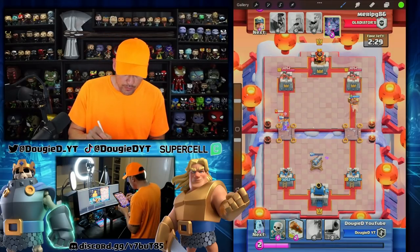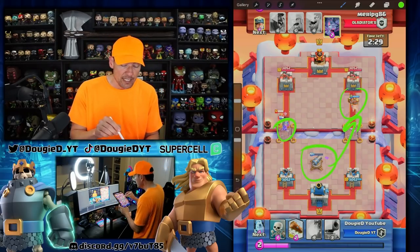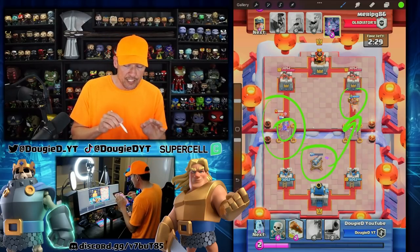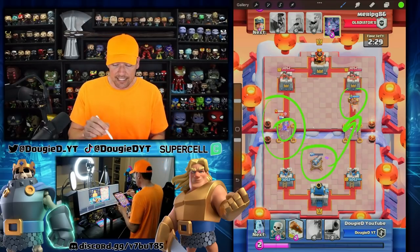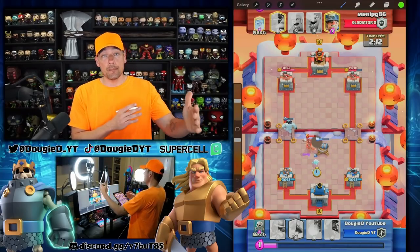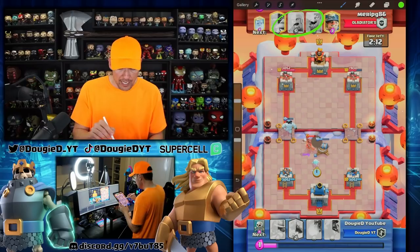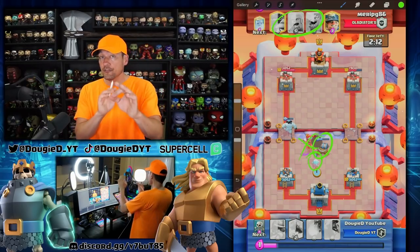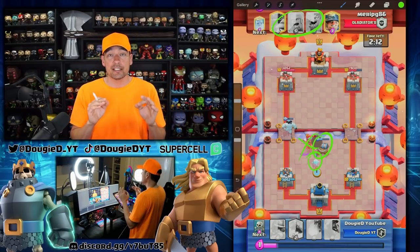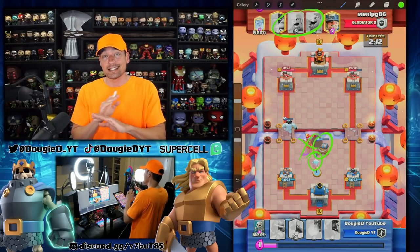I knew I could safely run hog rider opposite lane — look how healthy he is based on this musketeer. My plan all along after shutting things down with the cannon was that he would defend with something. Once he dropped it, this hog rider is going to be super safe because he wasn't going to be able to get mega knight down. He does get the bats down, but we still get significant damage. The number one mistake my opponent kept making — besides dropping mega knight at the bridge — was he kept dropping all kinds of troops at the bridge, which meant he never ever had enough elixir. I got positive elixir trades and counter pushed — that's exactly how I won this battle.